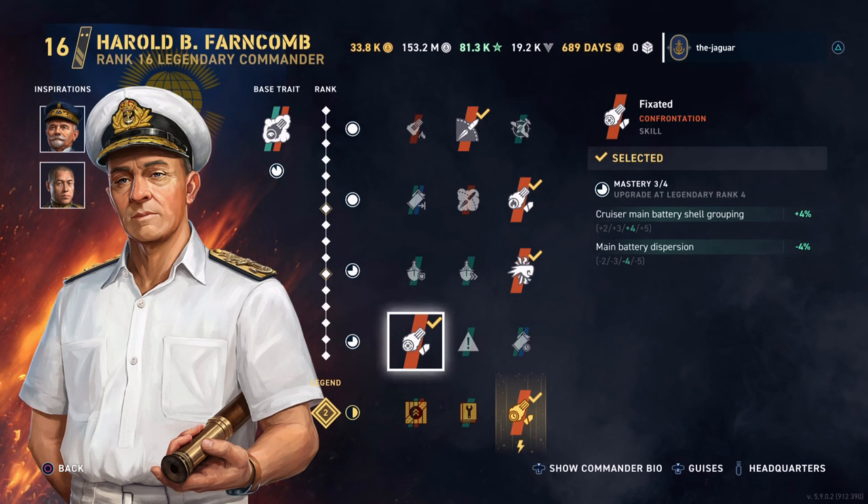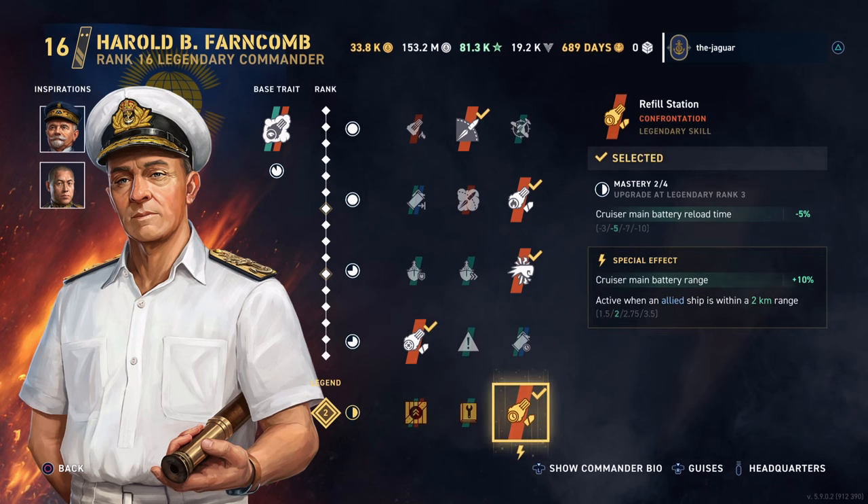For the legendary skill, I went with Refill Station, which improves the cruiser's main battery reload time. The special effect is that the cruiser's main battery range is improved by 10%, and that is active when you're within 2 kilometers of an allied ship at legendary 2. Going up to legendary 4 will improve that radius up to 3.5 kilometers.